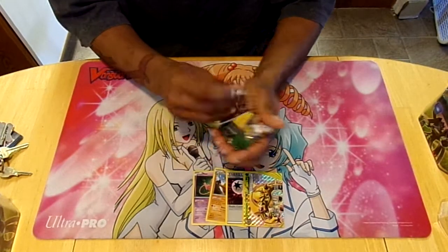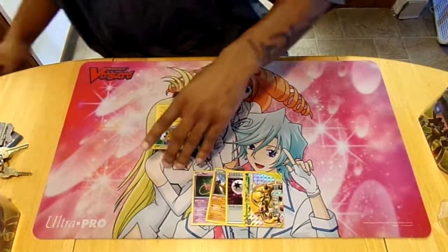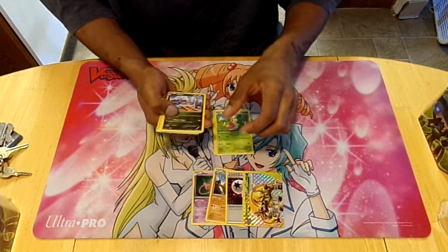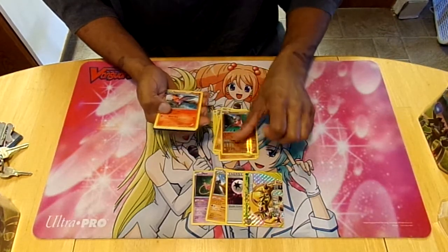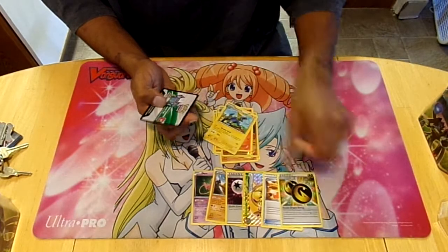And then we got Roaring Skies for the Shaman EX — that's about to be in here. Pikachu, Wurmple, Bagon, Binacle, Gligar, Hawlucha, Talonflame, Trainer's Mail, Manectric, and Double Dragon Energy. It's not a bad pack.